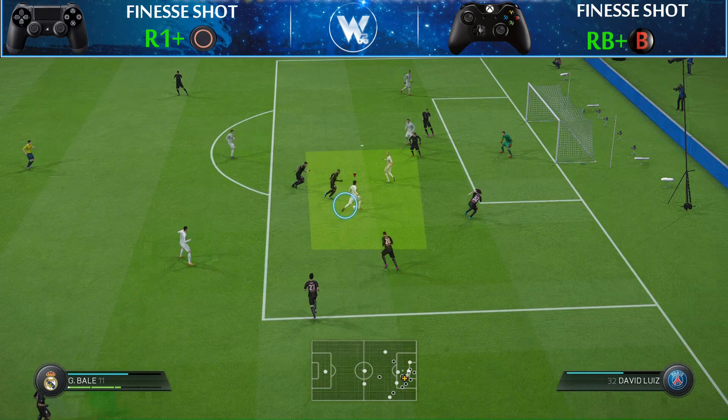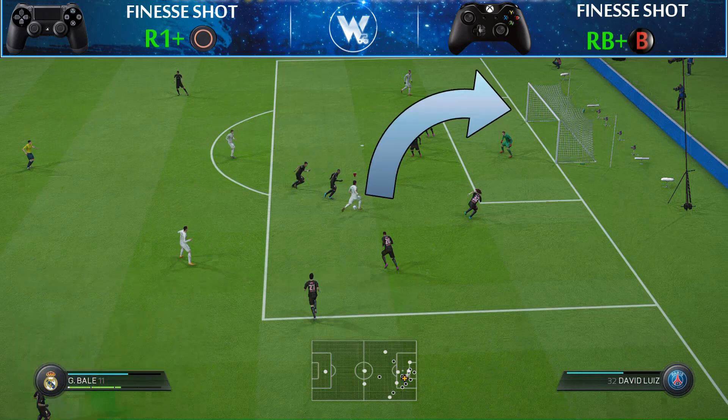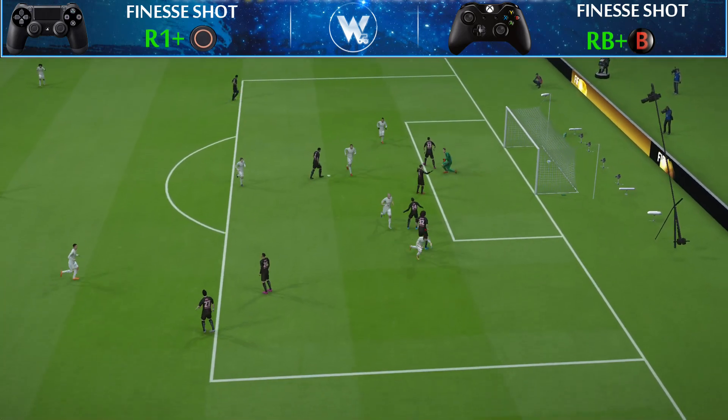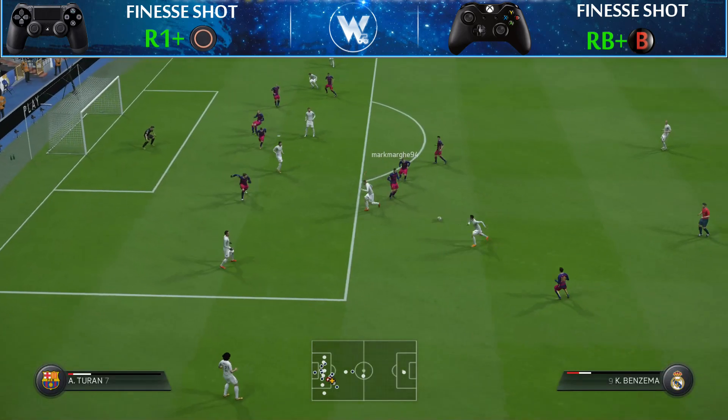Now that you know how to make it, let me teach you what to do to score all chances when you're inside your opponent's penalty box. First, if you're on the right side of the box, for best results you have to perform that shot with a player who has a strong left foot, like Gareth Bale or Arjen Robben. Second — and this is really important — as you can see on the left side of the screen, the shot power must be a bit more than two bars. Third, you have to aim your shot to the far corner. And there you go — the perfect finishing for your attack!